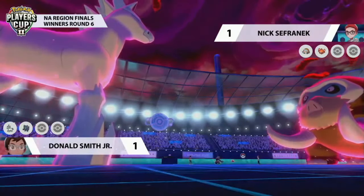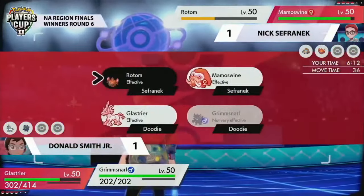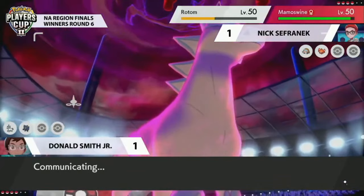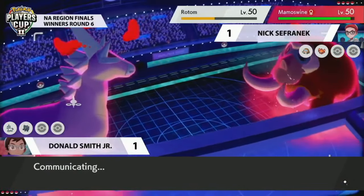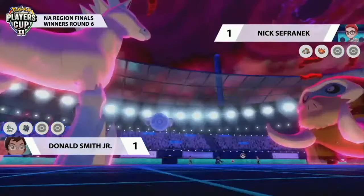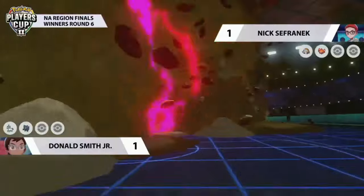Glastrier goes for Max Knuckle into Rotom — does over 50% damage and gets the attack boost. Now Nick has to be careful about what this Glastrier is going to do and needs to find a way to take it down. Rotom needs to go for Protect to protect itself from Sucker Punch, but Grimsnarl misses the Protect and has to take the Max Quake — a really good chunk of damage, though not enough for the KO. Glastrier then goes for Max Knuckle into Mamoswine — doesn't manage the KO, as the fighting-type max move is capped at around 90 base power. Mamoswine hangs on.